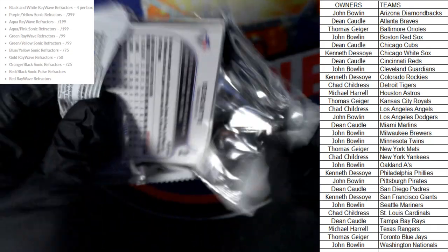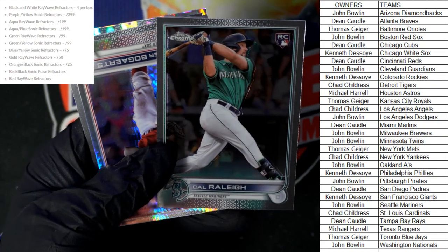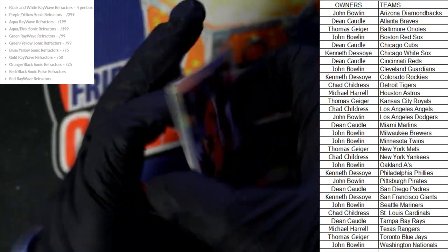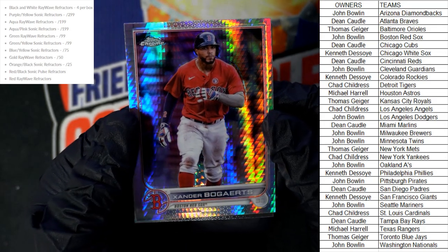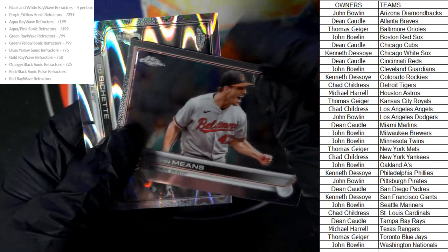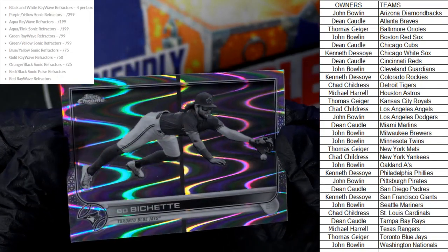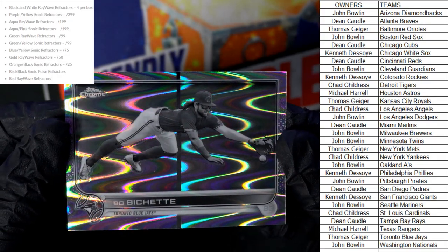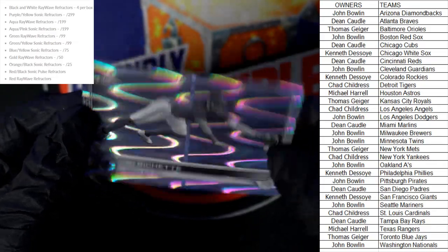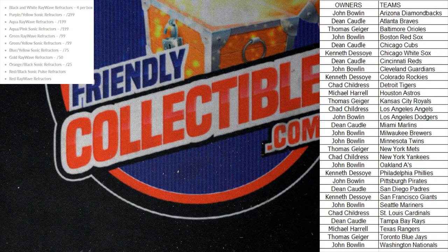We've got Ke'Bryan Hayes, Sonny Gray, Andrew McCutcheon, and Pete Alonso. Last pack — let's see what we can do. Kyle Tucker, Cal Raleigh rookie card Mariners going out to John B, and Xander Bogaerts Red Sox going out to John B — man, you're killing it in this break! Then we've got John Means Orioles, and our last black and white ray wave is a Bo Bichette — Toronto Blue Jays — going out to Thomas G. That does it for that box — get in on the next one!